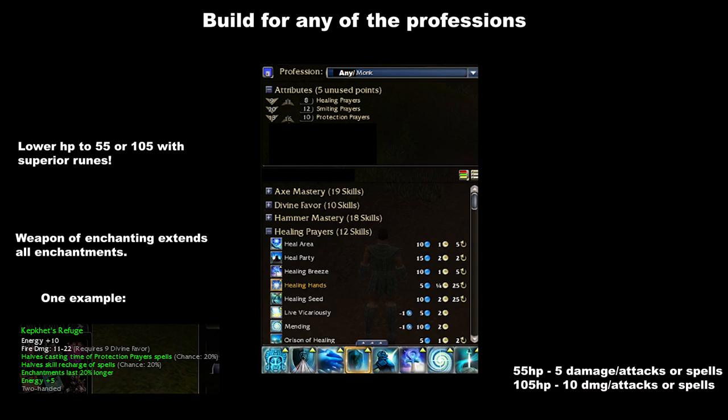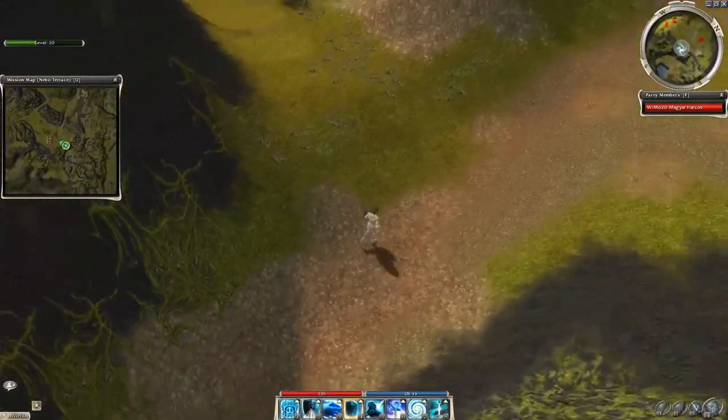Balthazar's Spirit provides good energy management. Healing Breeze and Mending negate the poison and bleeding caused by the undeads, while Shield of Judgment takes care of the damage — plus the smiting condition speeds up the farm a bit. So that is how the build works.